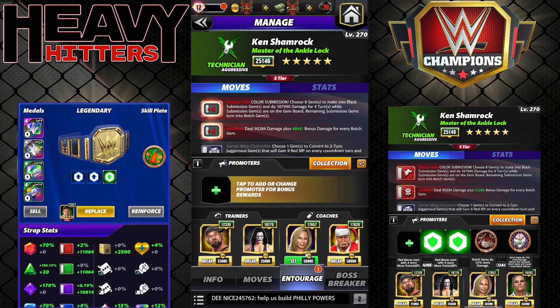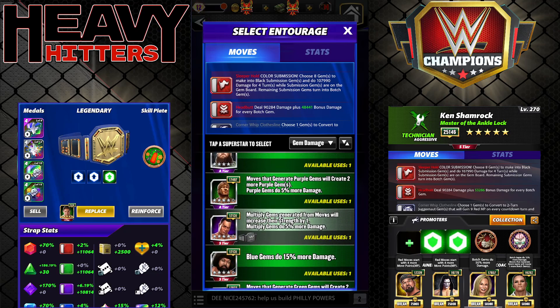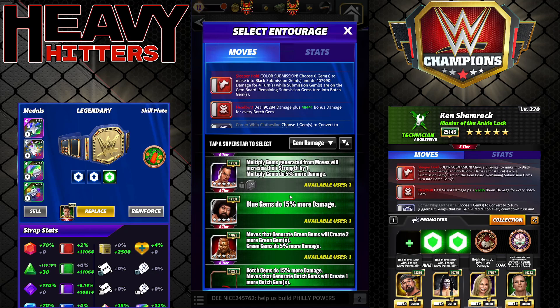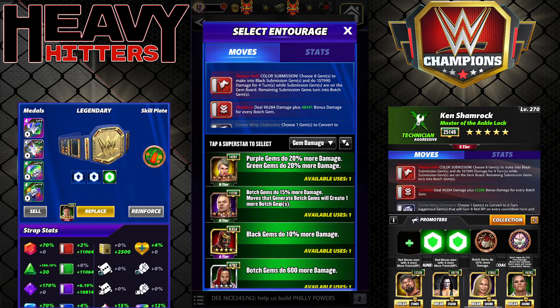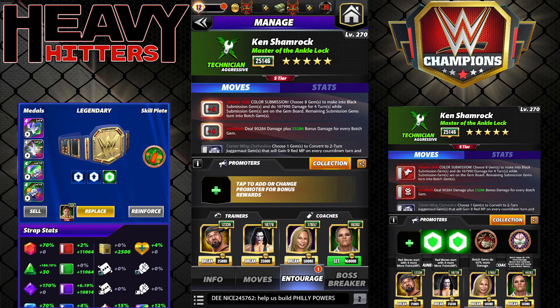You want Stacy for botch gem damage and then Shayna or Blueblood for botch gem damage — that would be fine. If you don't have them, you could also throw Powerhouse Lashley on for the Sleeper Hold — does the same thing basically as Shayna. Blueblood does too. So plenty of options trainer-wise.